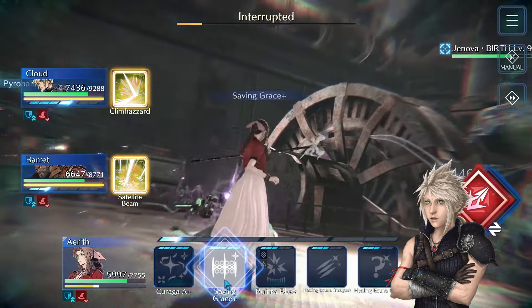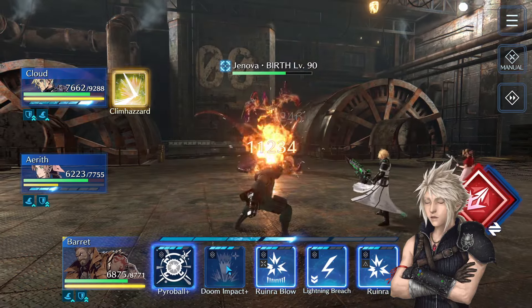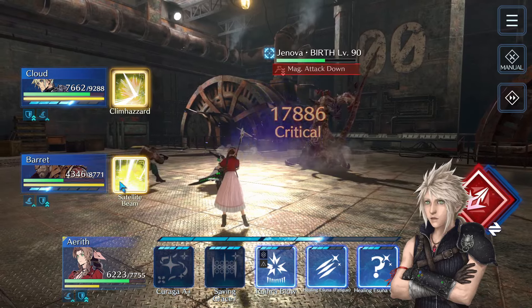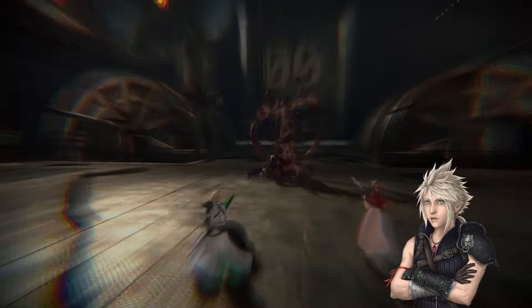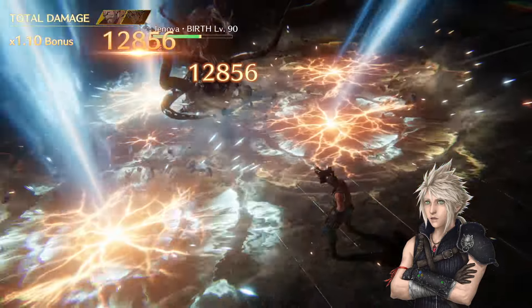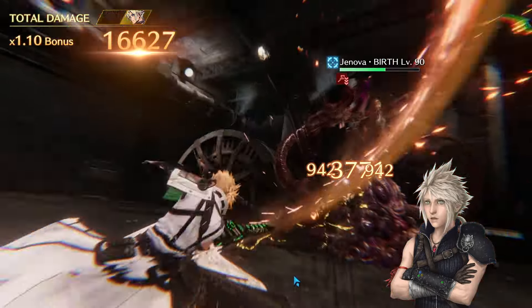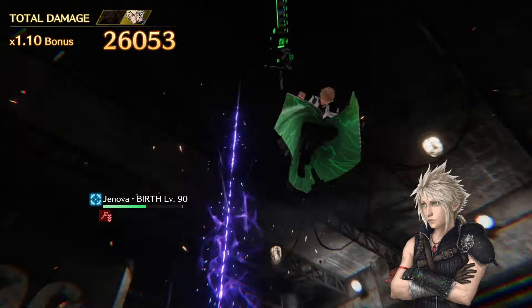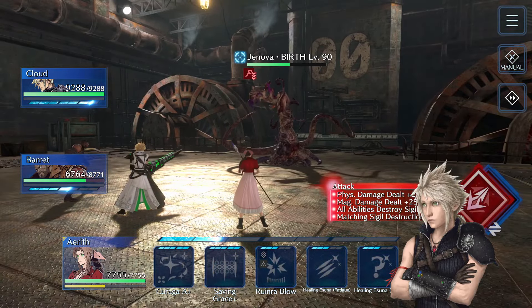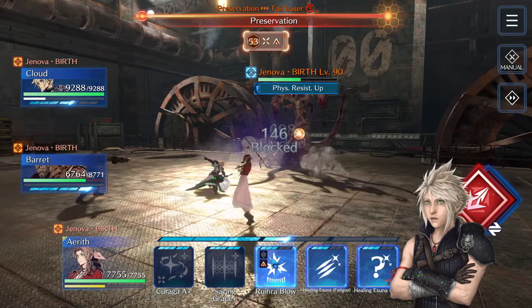Use your limit breaks whenever you're ready. I'll switch to Barret because I want that magic attack decrease. Double Laser is not a big charged attack, but I'll actually use this time to do those limit breaks since they now have some requirements — Barret has to be below 80% HP for his to work, and the boss has to be debuffed for Cloud's limit break to work. That's fine, just heal back afterwards.